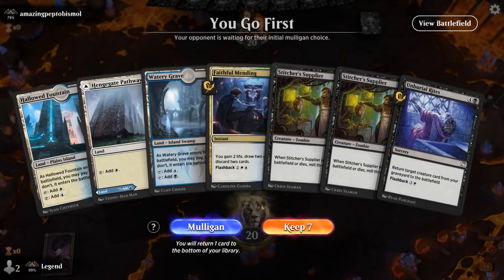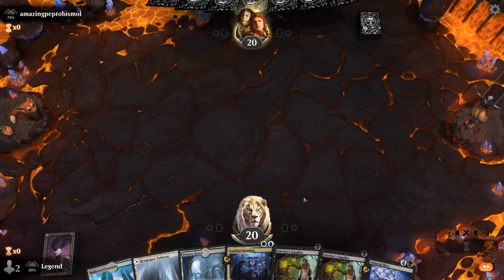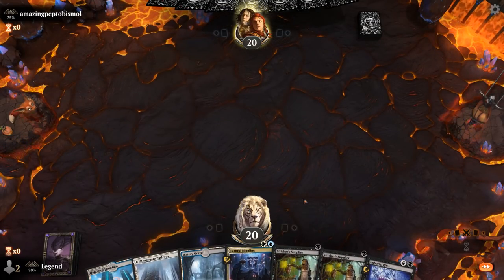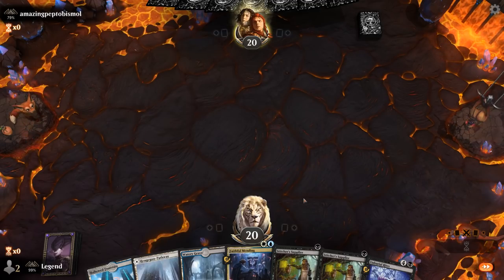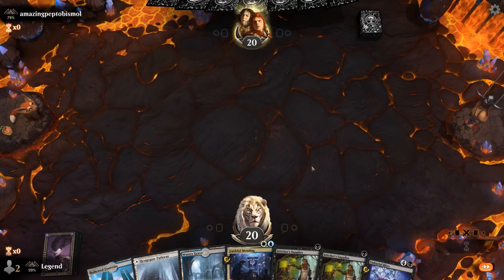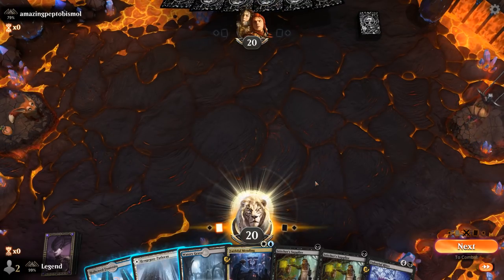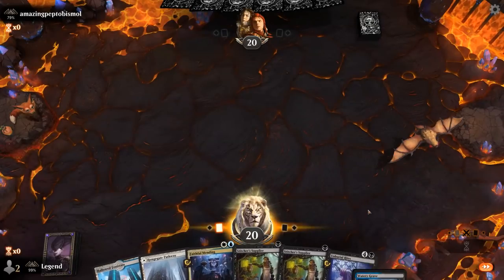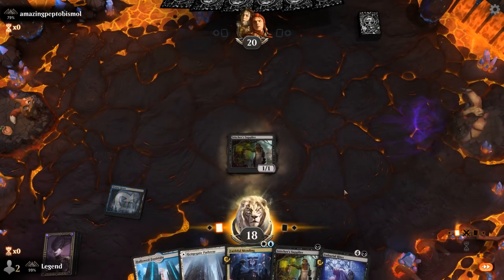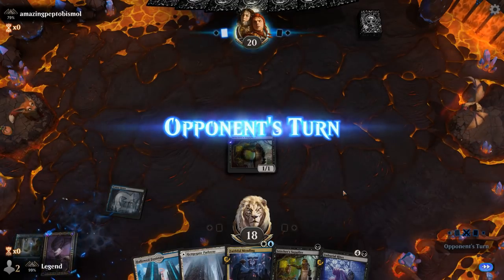We're on the play with a fine hand. Turn one Supplier, turn two I can decide whether to play a second Supplier or go for Faithful Mending, and then discard an Unburial Rites to cast on turn four. Hopefully we don't face too much graveyard hate and the Suppliers can find some good creatures to reanimate. A Gingitaxias will certainly do — we're facing an Elf deck.